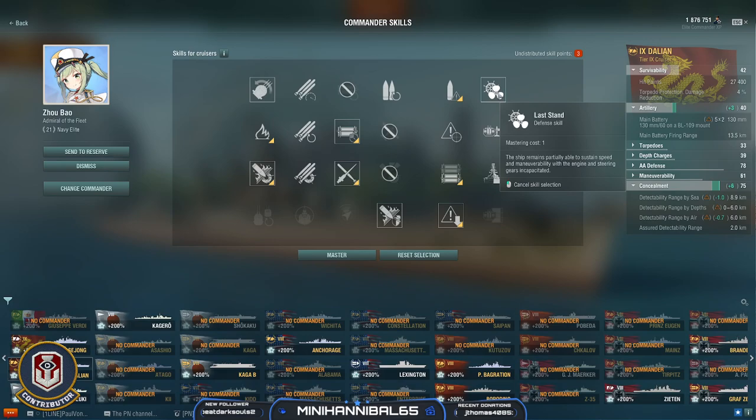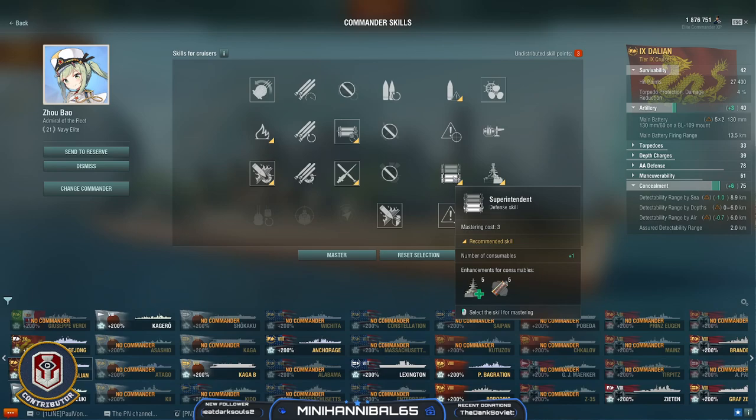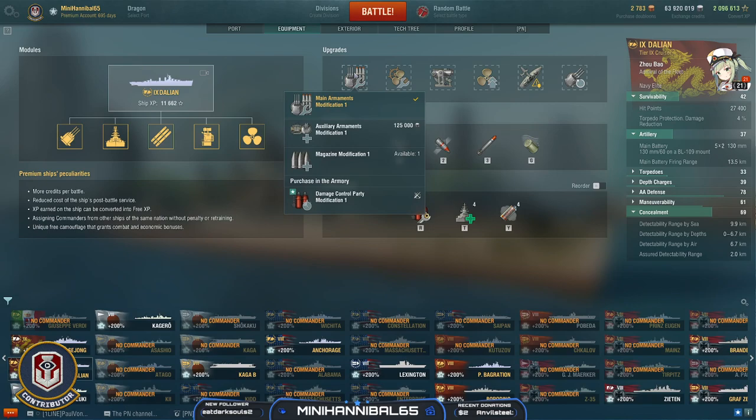With your final three points, my recommendation is either Superintendent or Survivability Expert. Survivability Expert gets you over that 30,000 health mark, while Superintendent gives you that extra smoke and extra heal — especially valuable if you don't take Survivability Expert. The choice depends on your playstyle.